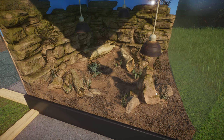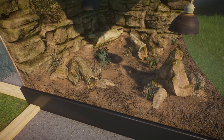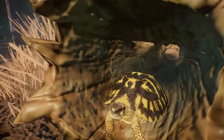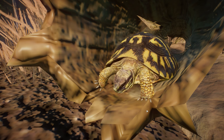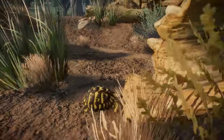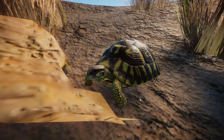Moving on to the only exhibit animal of the Eurasia Animal Pack — the Hermann's tortoise. The exhibit is slightly changed with all enrichment items turned on; without them it's mostly dirt with one or two rocks. It does look super cute, but as an exhibit animal it doesn't make me super excited. I know there are people out there who are very happy the Hermann's tortoise is being added. It's just that exhibit animals don't excite me as much when I can't really see them move.